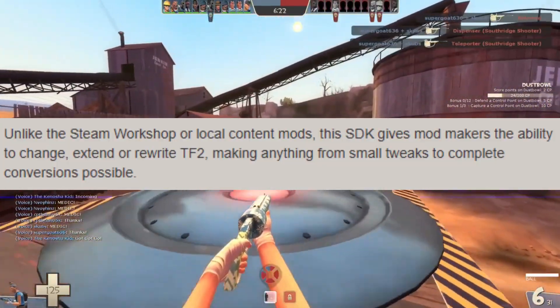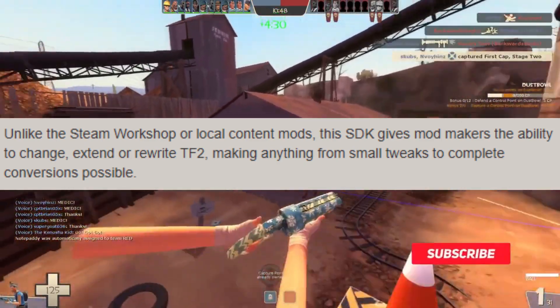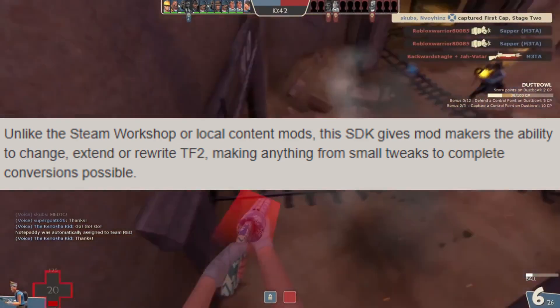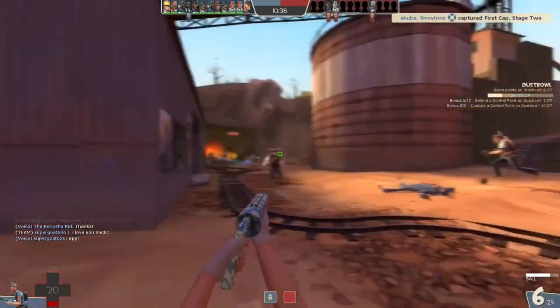Unlike the Steam Workshop or local content mods, the SDK gives mod makers the ability to change, extend, or rewrite TF2, making anything from small tweaks to complete conversions possible. Side note — I would say that's the most important detail.